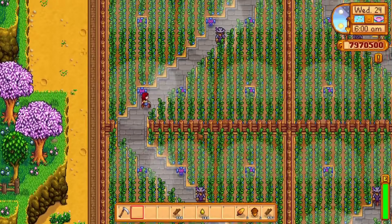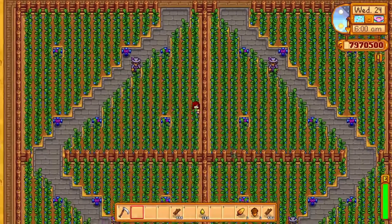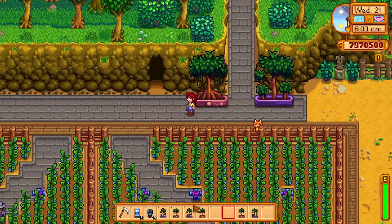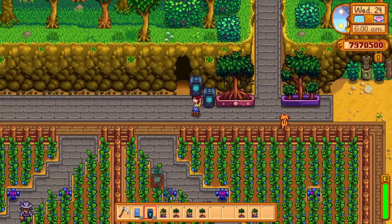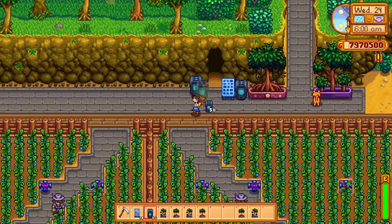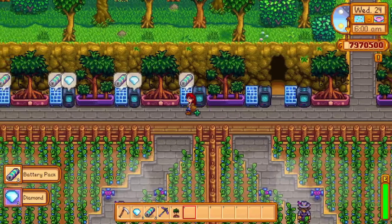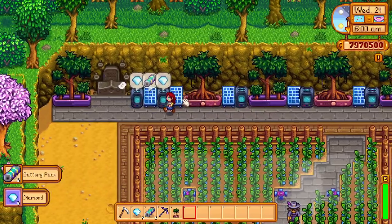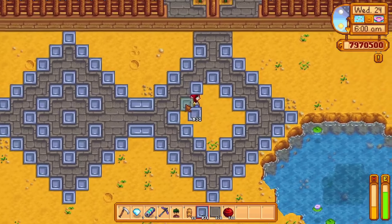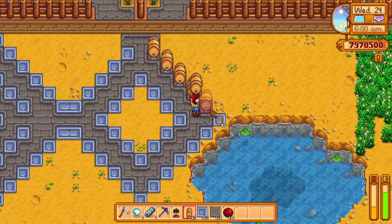This crop setup takes up a surprisingly large section of my farm but leaves tons of space for other stuff. Since we are going for both efficient and decorative, we will need to make use of all the extra space. Over here, for example, I could technically leave this out completely, but some crystallariums and solar panels combined with some exotic trees is a nice addition that will give you diamonds and battery packs while still looking visually appealing. To maximize earnings, we need to turn our crops into wine.